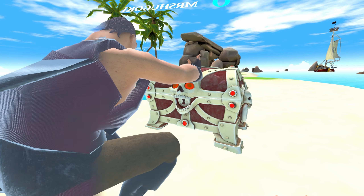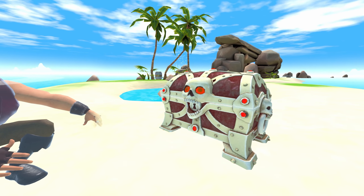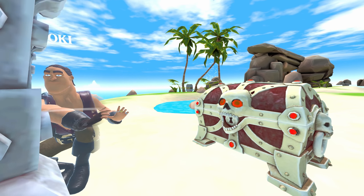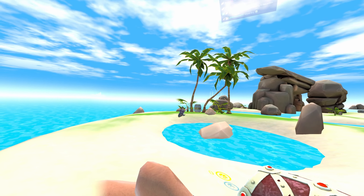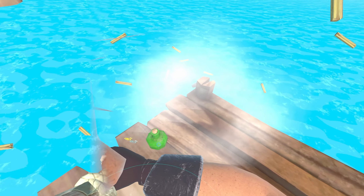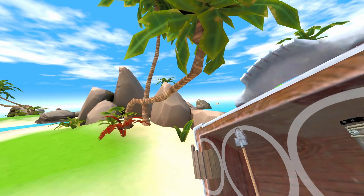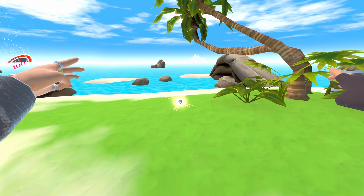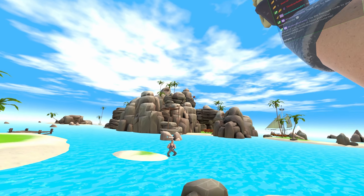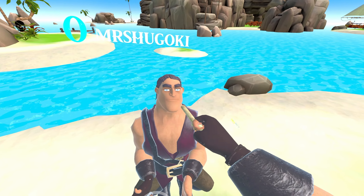Oh my god, we need a key for this chest. Can we at least pick it? Stop — maybe we need to find a key. Maybe it's in this barrel right here. I got a big bottle. But you know, I may not be able to swim — guess what I found? A key! Yes, we gotta get rich!